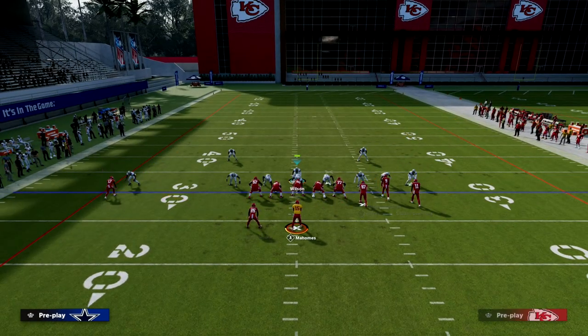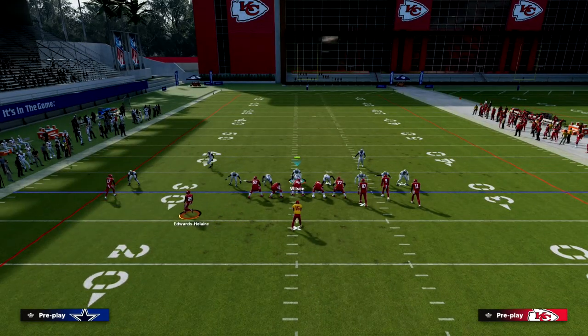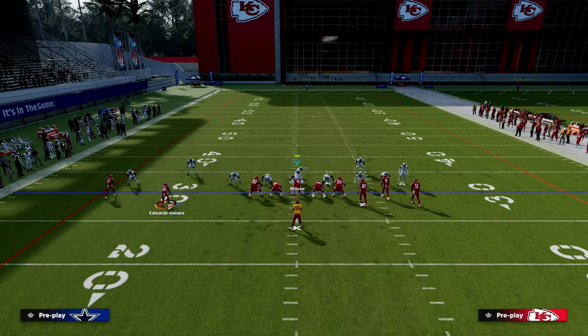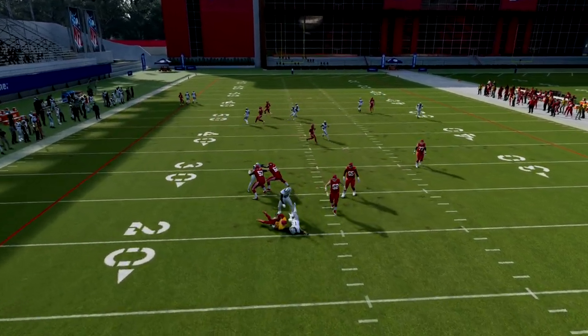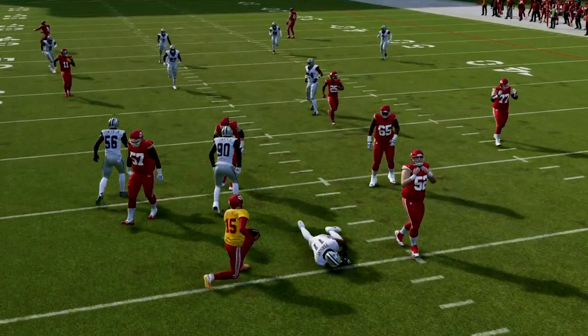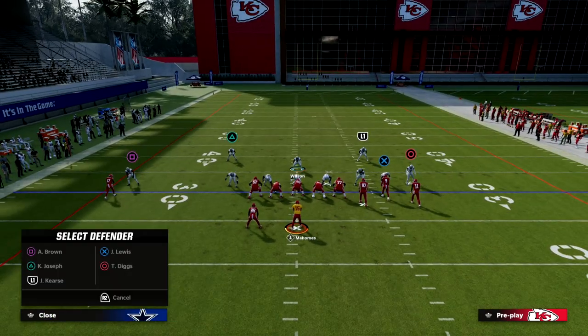Another benefit of this coverage defense is that your safeties already have inside leverage to handle a lot of these route styles. For example, if they give you a route combination that looks something like this, I'm going to be in the middle of the field and you can see how effective this coverage really is. You're going to be able to take away a lot of what bunch has to offer.